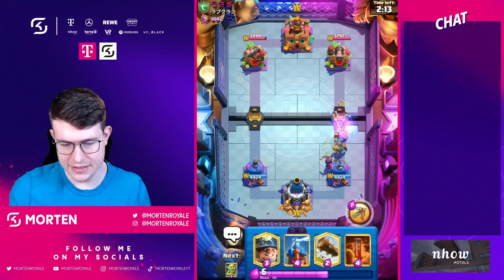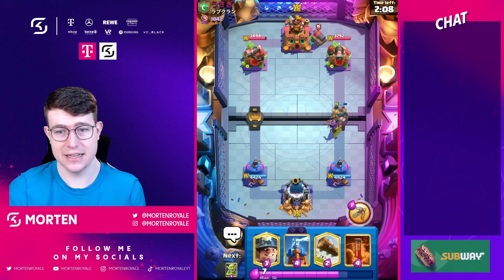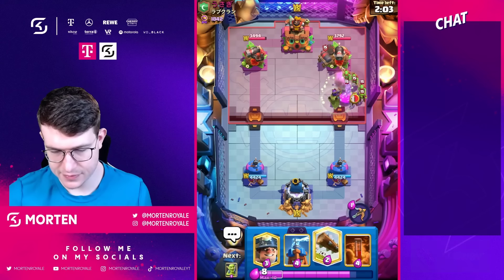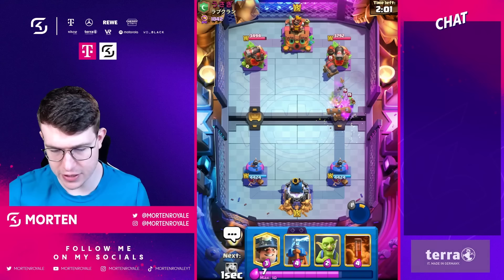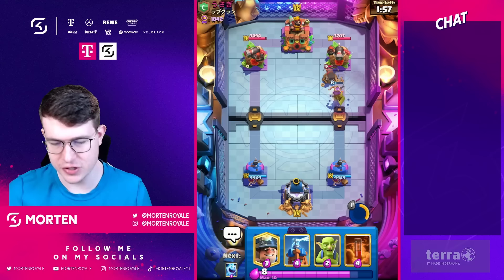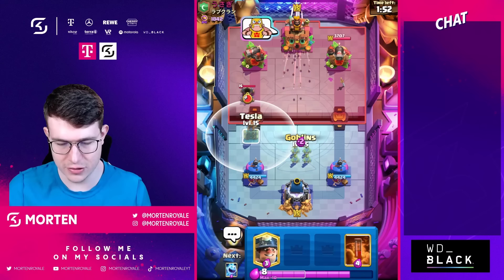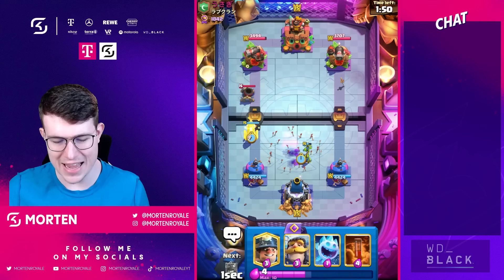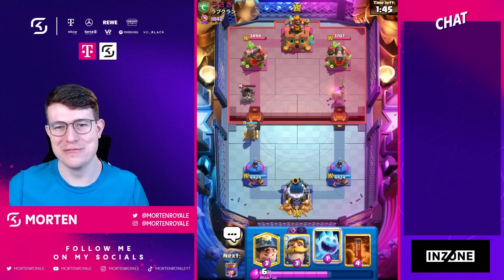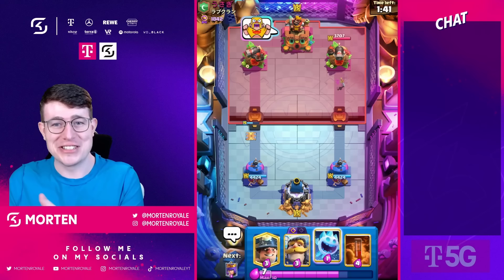My queen is still going to be able to get some value. This is a matchup where I have to play really defensive and be careful about cycling cards. I always want to go log because I need to make sure the cannon cart dies — cannon cart is so annoying. If I can't stop the mortar with cannon cart it gets hard for me. Going goblins there — pre-arrows, bro! Interesting pre-arrows.